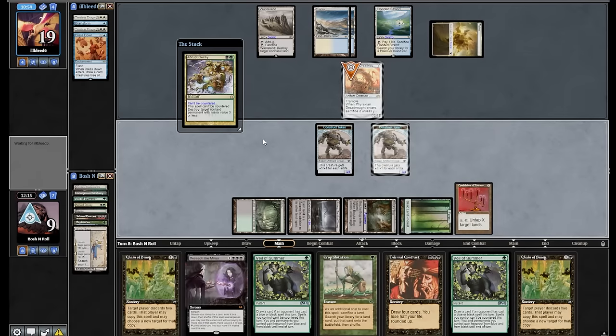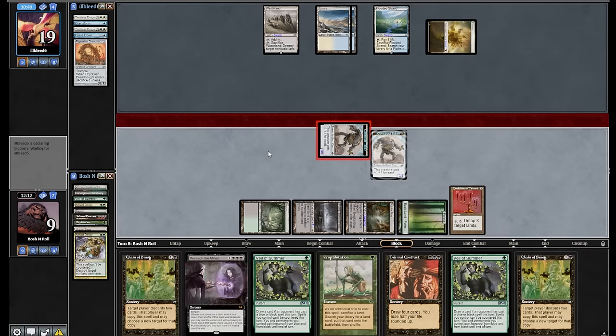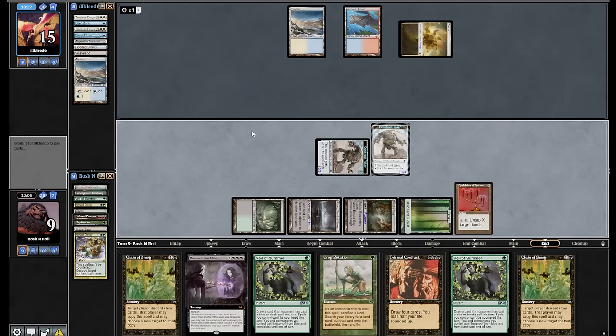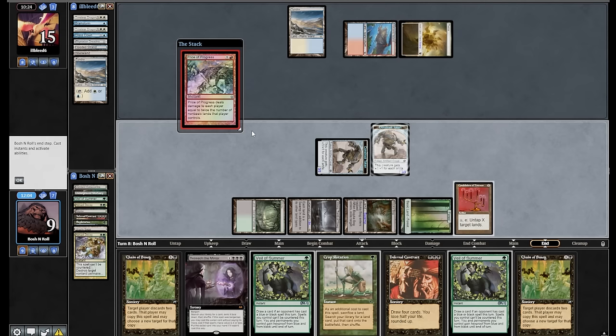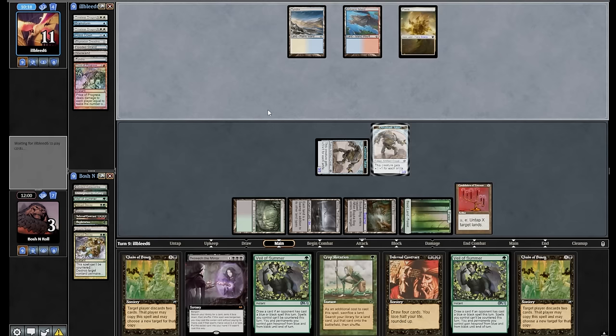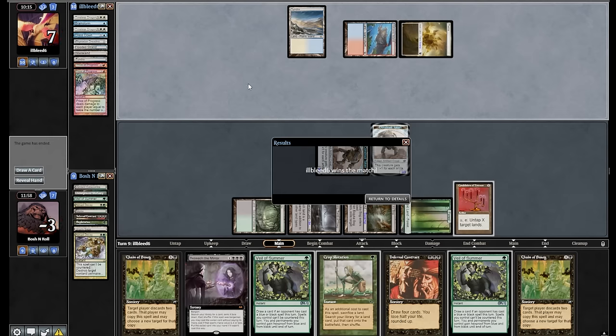Abrupt Decay — green-black. Just the perfect draw that I had the whole time, don't worry about it. And suddenly, flipping the script. Dress Down still gets me here, but they took three. Things are happening. They're Wastelanding their own Tundra — am I going to get Balanced? Price of Progress — wow, am I going to get double popped? I'm at three. That was cool. I was not playing around Price of Progress, that's for sure. Got me with the double pop at the end — suddenly a burn deck just got me for 12. I don't feel bad about losing to that because we did a lot of cool stuff that game. On to the final round.